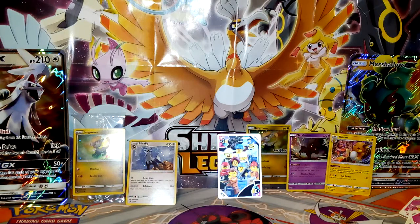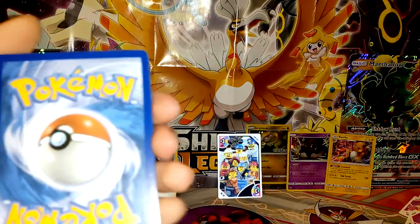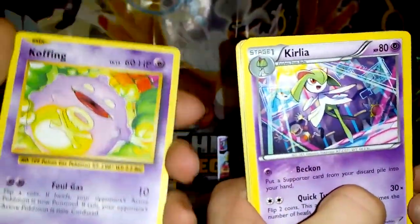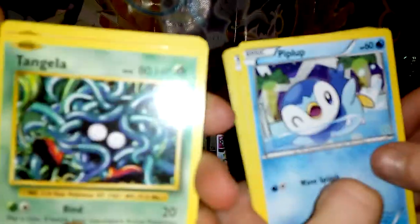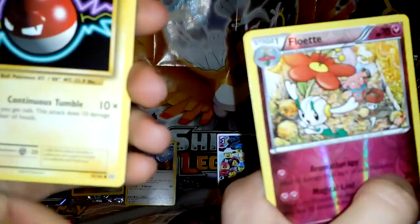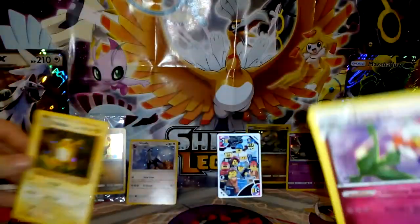Found it! Three from the back for that set. I'm guessing water energy. Emily did get a pull — Giovanni's Scheme, which is really cool. Koffing, Kakuna, Elegym, Magikarp, Tangela, Vulpix, electric ball energy, Voltorb. Turn to the shiny — oh no — Politoed! Three two one — Raichu! Yay!